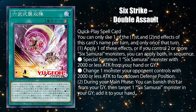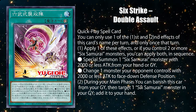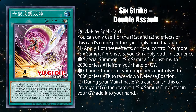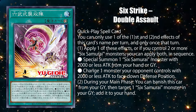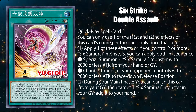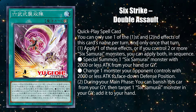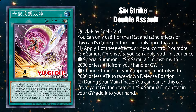Finally, Six Strike Double Assault is a quick play spell card that you can only use one of each effect with the same name once per turn. When activated, either special summon one Six Samurai monster with 2000 or less attack from your hand or graveyard, or put one of your opponent's monsters into face down defense position. You can do both if you control two or more Six Samurai monsters. And during your main phase, you can banish this card from your graveyard to add a Six Samurai monster in your graveyard to your hand.